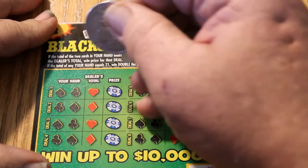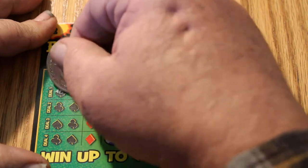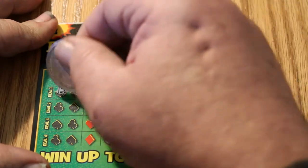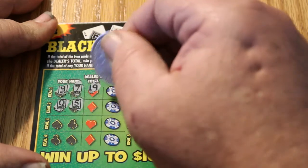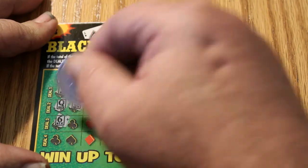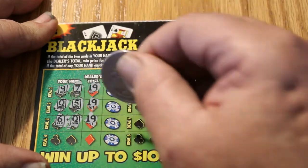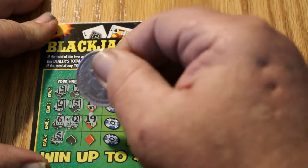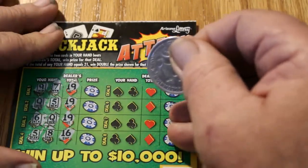Alrighty, we're going to be doing tickets 002 to 006 here. We've got a 9 and a 7 — that's 16, and the dealer wins that one. We've got a Queen and a 5 for 15 — dealer wins that one. A 6 and a Queen for 16 — dealer wins that one. I don't like this dealer; this dealer's not much fun. 5 and an 8, and the dealer beats that one.